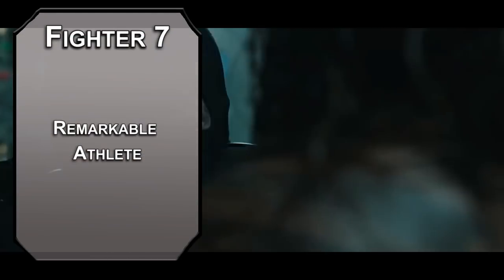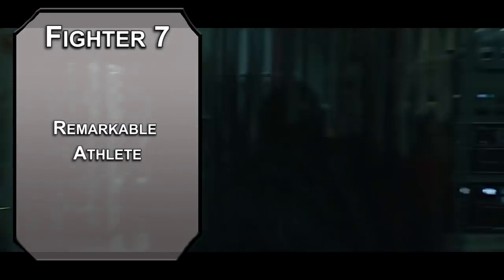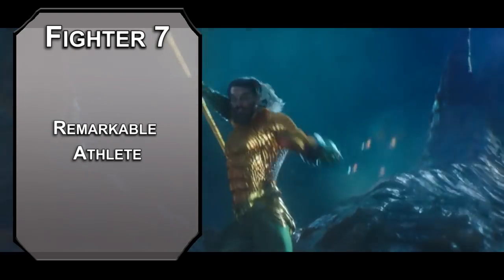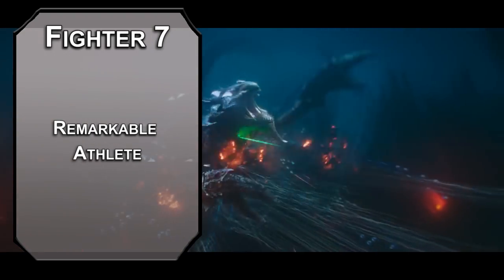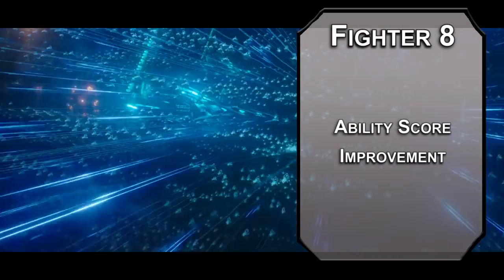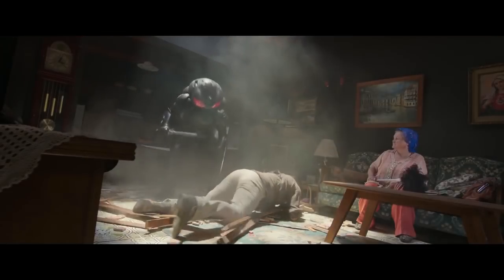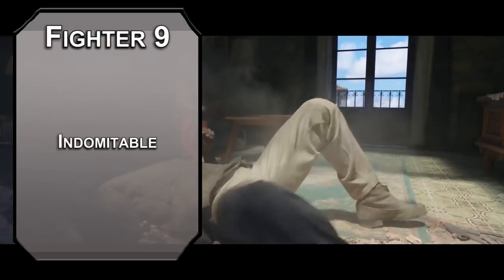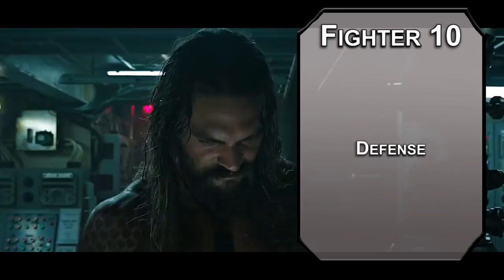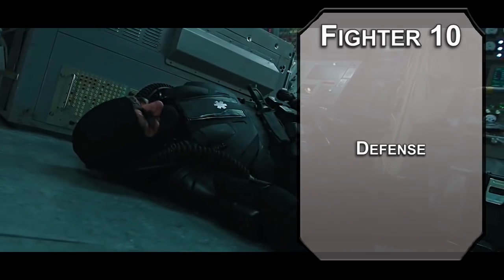Seventh level Champions are Remarkable Athletes, letting you add half your proficiency bonus to strength, constitution, and dexterity checks you don't have proficiency with. You can also add your strength modifier to your horizontal jump distance, making it 25 feet without the Jump spell and 75 feet with it if you dash. Eighth level fighters get another ability score improvement — round up your constitution and dexterity for more AC and HP. Ninth level fighters get Indomitable, letting you re-roll a failed saving throw once per long rest to stay up and in the fight. Tenth level Champions can grab another fighting style: Defense adds one to your AC while wearing armor, making yours 18 with your scale mail.